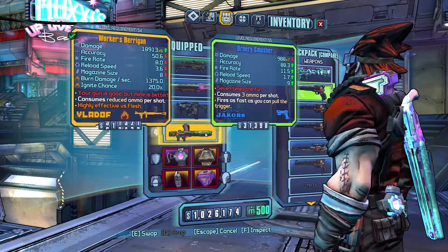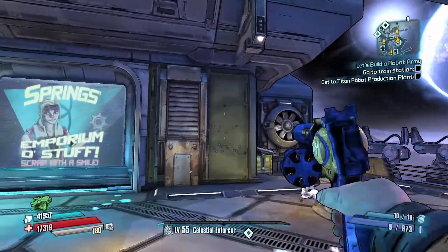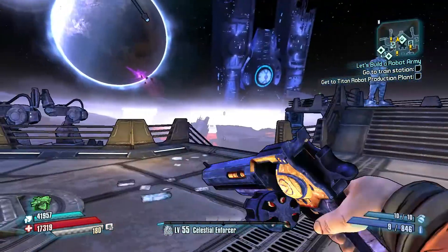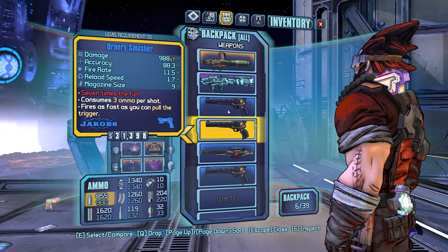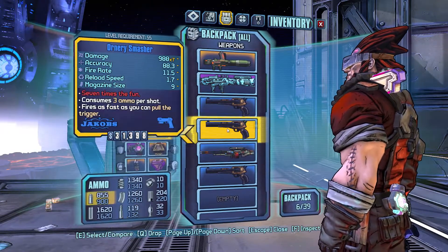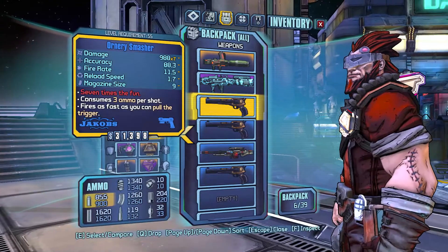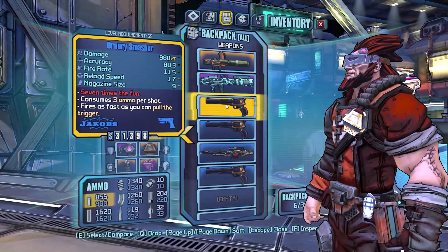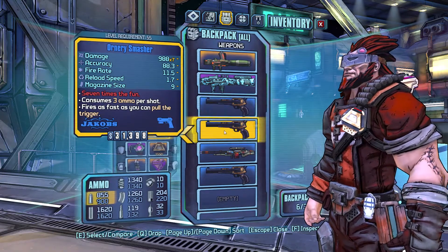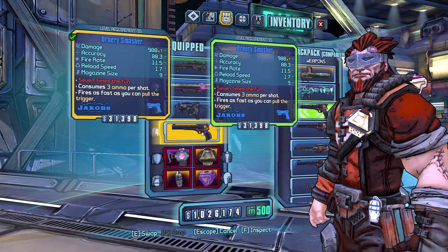On top of this, if you just want the Smasher on-level it works — it's a real gun, it actually works. I don't know if it's better than the Maggie or whatever, but you can get one on-level whenever you want. This works as of 2020. All you need is Commander installed. If you don't know what Commander is, look it up — it's not too hard to set up. If you don't have any attachments to your game at all, sadly I don't think it's possible to get these on-level anymore because that glitch has been patched.